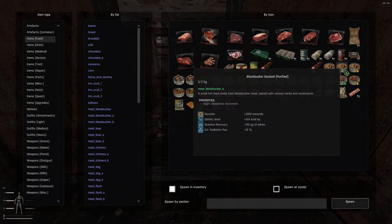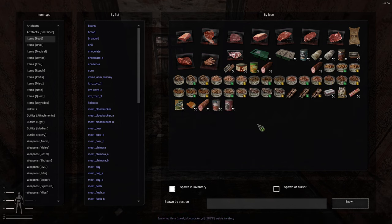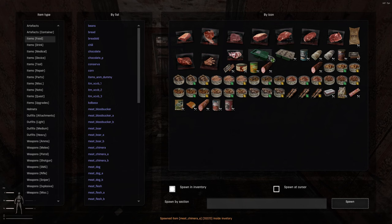So typically I just go with bloodsucker goulash — a small hot meal made from bloodsucker meat spiced with various herbs and mushrooms. I go with four of each. I do bloodsucker and chimera — a portion of grilled chimera meat served with mushrooms and various spices. An expensive meal eaten mostly by veteran stalkers to celebrate the accomplishment of difficult missions.